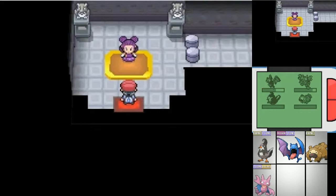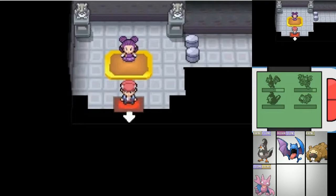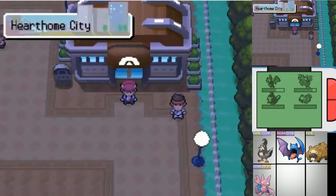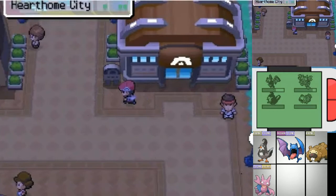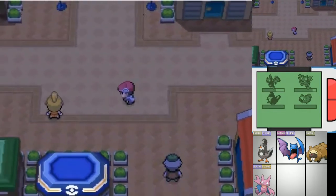Oh, gym leader. There's only two rooms. If you ever want to leave the gym just go down, you'll go right back to the start. What I'm going to do is take you off for a ride to the Pokemon Center while I explain that move that killed his own Pokemon.